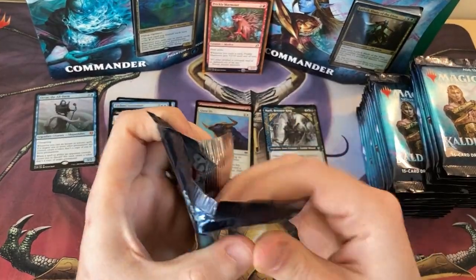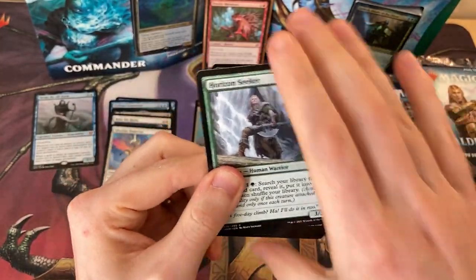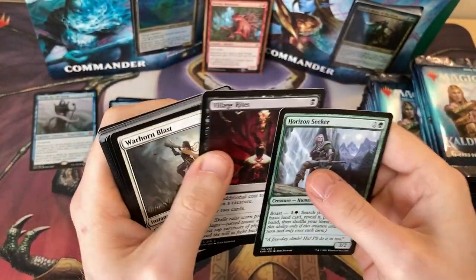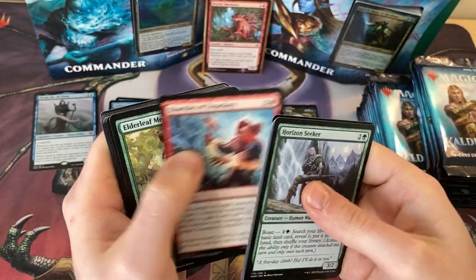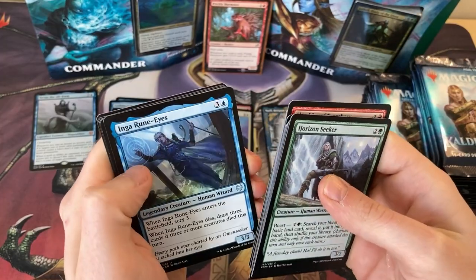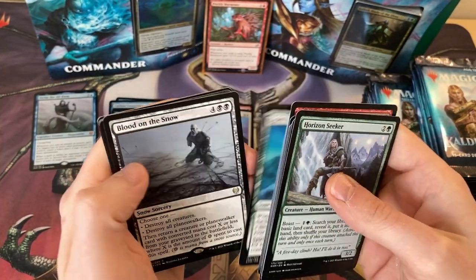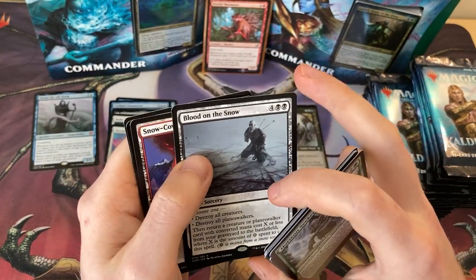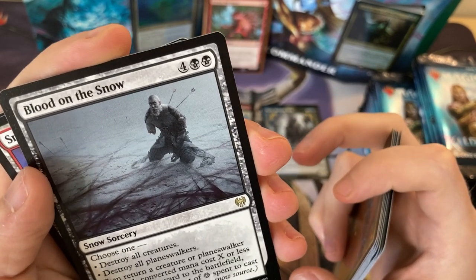As I said, it's my first time doing one of these videos, so I hope I'm not rambling or chatting absolute nonsense. I'm also trying very hard not to swear. Open the Omen Path. Skates of Isthmus. Inga Rune-Eyes. Spirit of the Aldegard. Blood on the Snow — cool board wipe. Look at that dude, he's not having a good time — reminds me of Ace Ventura.